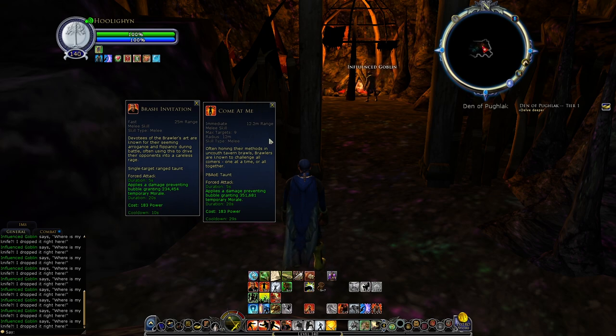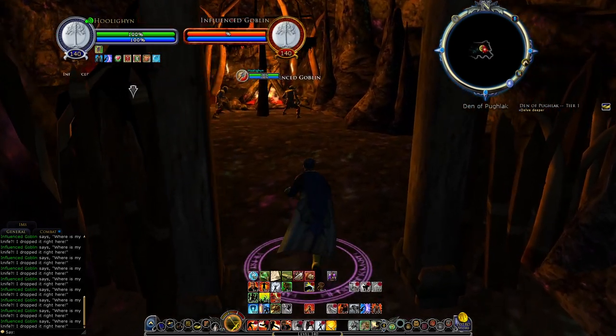My tip for this is basically: always try to keep your bubbles active. If the bubble is gone from your bar, try to taunt again to keep your bubbles on yourself. If you're doing a fight where you don't need to save your taunts, you should pretty much always taunt if the bubble is gone. Let me show an example here.